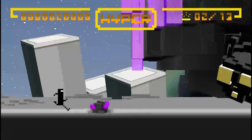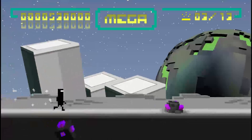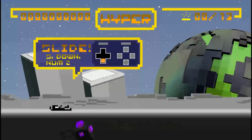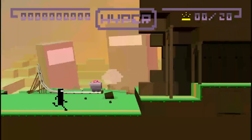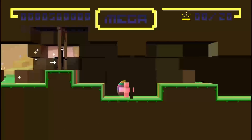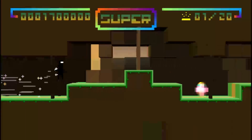In BitTrip Runner, a character will automatically run from left to right without any needed input. You will need to make use of a jump, a duck or a slide, a spring, a kick, and a block. The game doesn't throw these abilities at you all at once; instead, it slowly introduces them throughout the game. Strangely, the block ability does not come into play until you have completed two-thirds of the game.